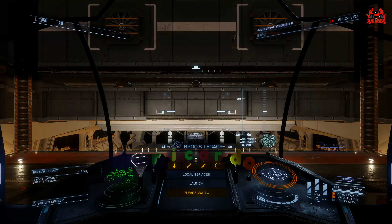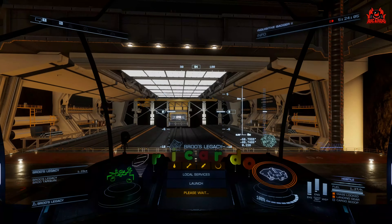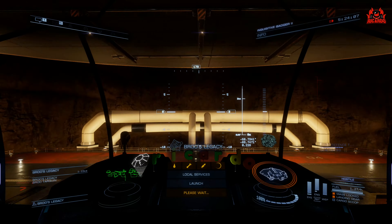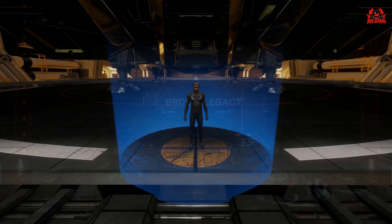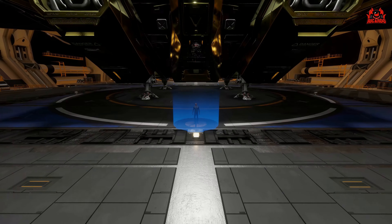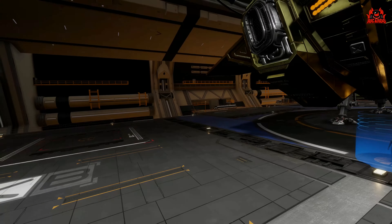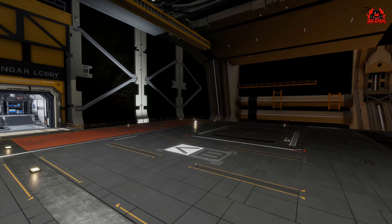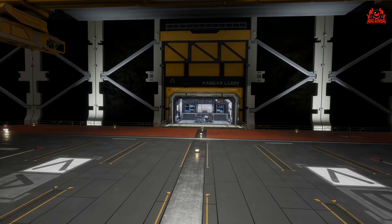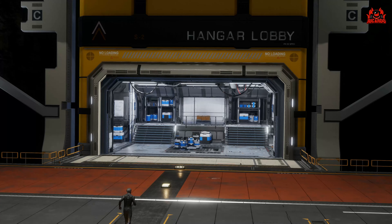Go down to disembark, however, and go into the installation — and this is where the experience, as you can imagine, starts to change. This is where you get to meet the engineer. Odyssey plonks you right outside your ship wherever your entrance and egress point is. For the Asp Explorer it's at the back, and then as soon as you walk around you can see the hangar bay lobby entrance and whatever lies beyond that.